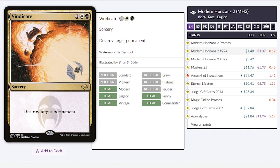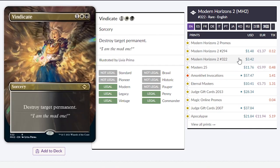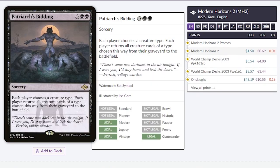Vindicate. This is normally a $10 card, and since it's been reprinted, it's only $1.48. And if you want the full art, which is very pretty, you only have to pay $3.42. Patriarch's Bidding — if you are a tribal deck and you happen to be in black, I really recommend this one. It says each player chooses a creature type, and each player returns all creature cards of that type from their graveyard to the battlefield. It's probably likely our opponents aren't playing the same tribe. This is a great card, and only $1.50.